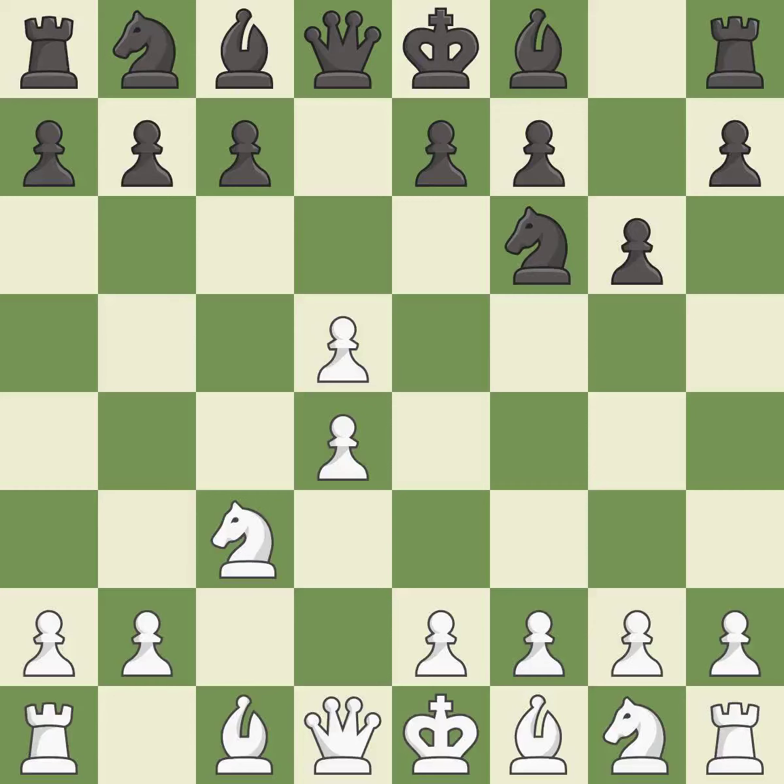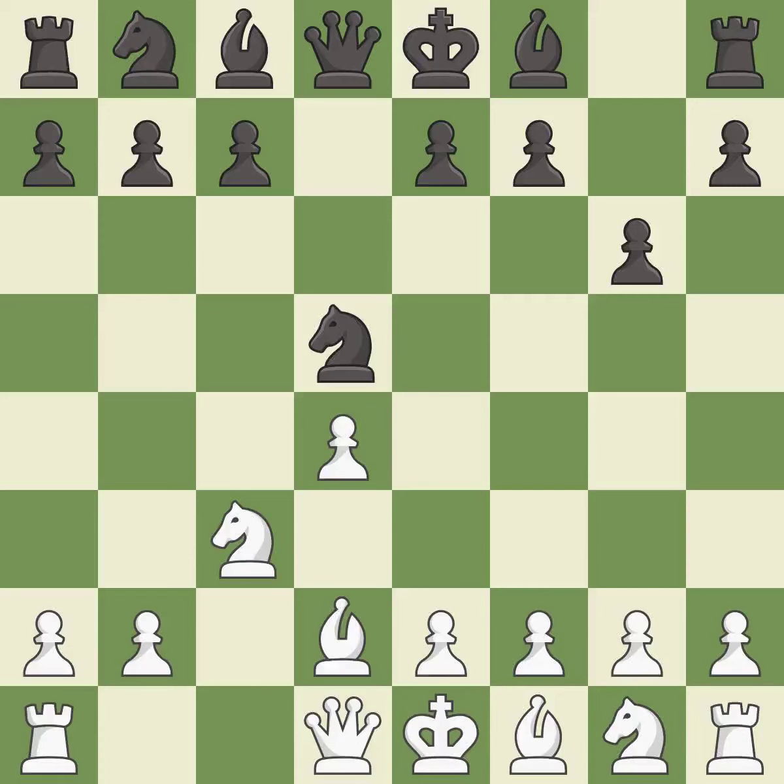cxd5 opens up the center. After black recaptures with Nxd5, white is prepared to answer with e2-e4. Nxd5 recaptures the d5 pawn and places the knight in the center, where it controls many important squares. Bd2 develops the bishop and supports the knight on c3. Bg7 puts the bishop on the long diagonal in a move called a fianchetto. e4 takes space in the center, attacks the knight on d5, and allows the light-squared bishop to develop.